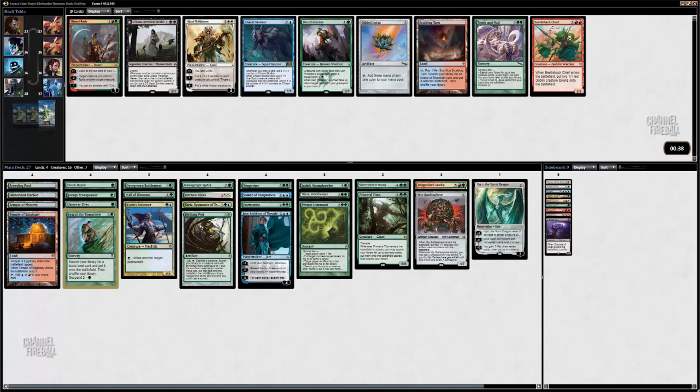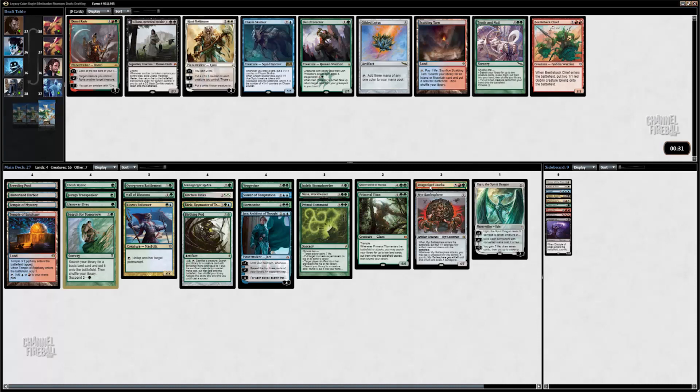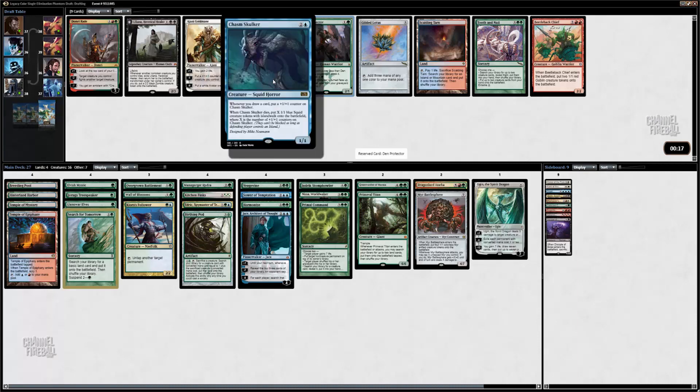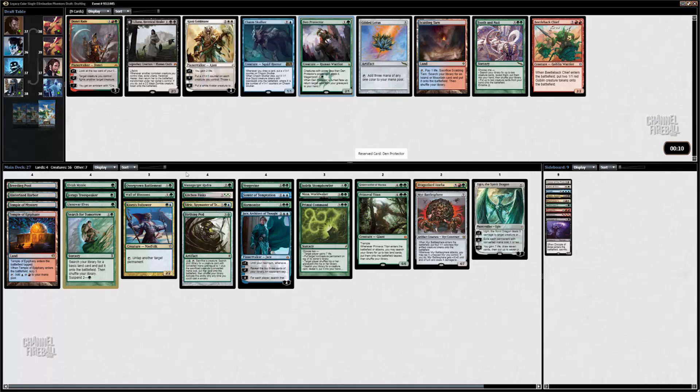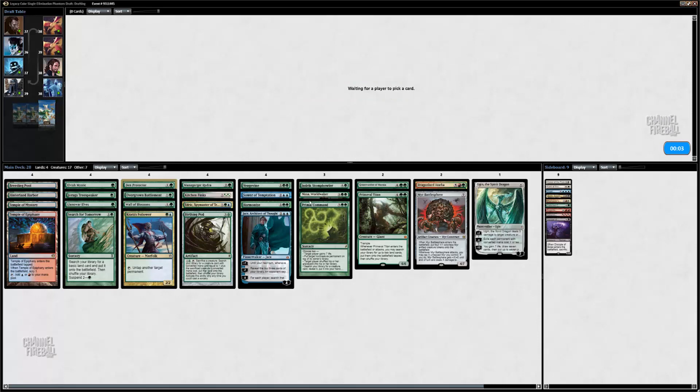Tooth and Nail — I don't think that's too good for us. I already have plenty of big stuff. Obviously if I'm ever casting it with Entwine it's probably going to win me the game, but let's take Gilded Lotus. Gilded Lotus just gets us right to — if I cast Gilded Lotus I can immediately cast any of these. Oh, I think I'm going to take Den Protector though — that card's just pretty great. Something I can cast early, get a couple counters on it, and then pod it away and make some Island Walkers. I think I'm going to take Den Protector.